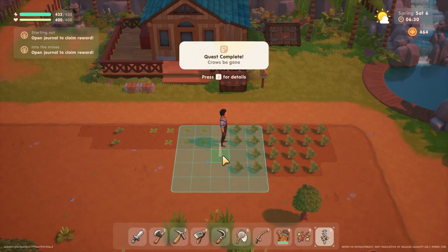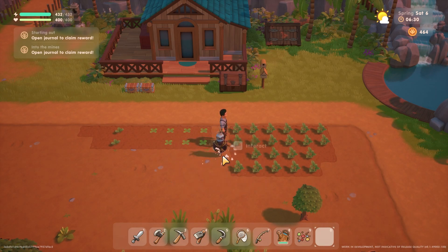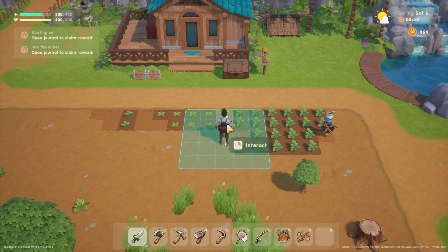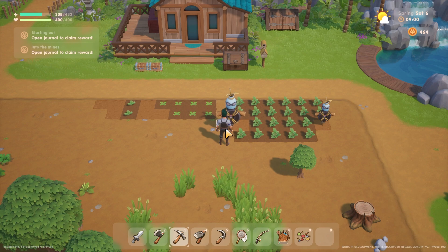The scarecrow covers a 5x5 area with the scarecrow in the center. Keep this in mind when first planting your crops, so you can just plop the scarecrow down as soon as you get it, right in the middle of it all. If you misplace it, just hit it with a pickaxe and it pops up out of the ground for you to pick up. Then you can replace it wherever you need to.